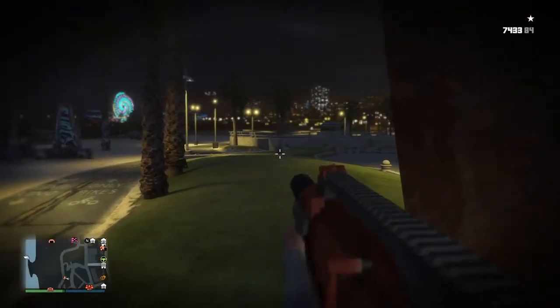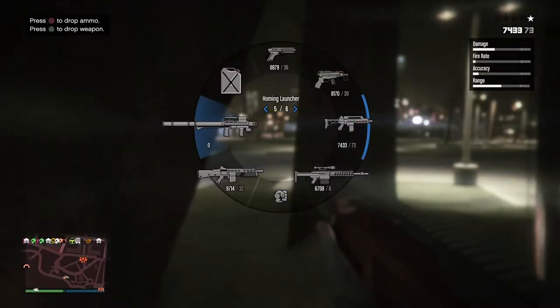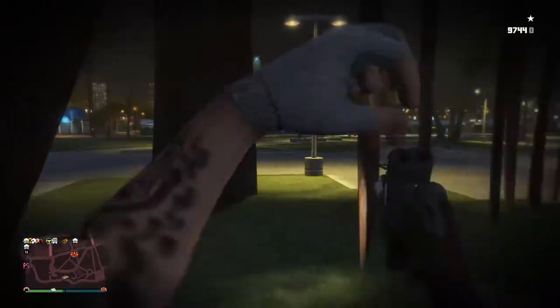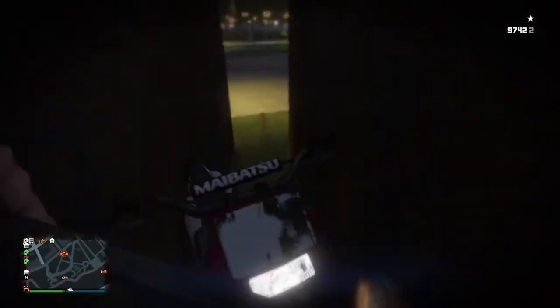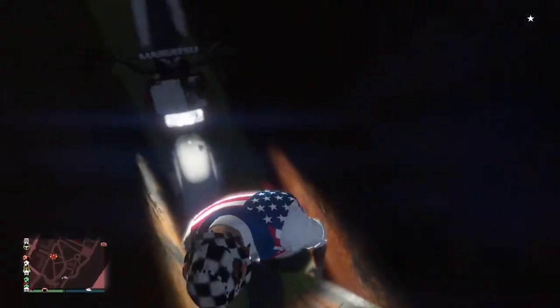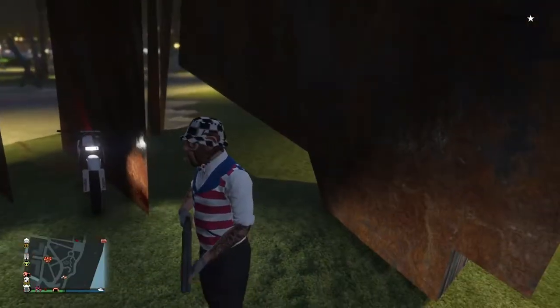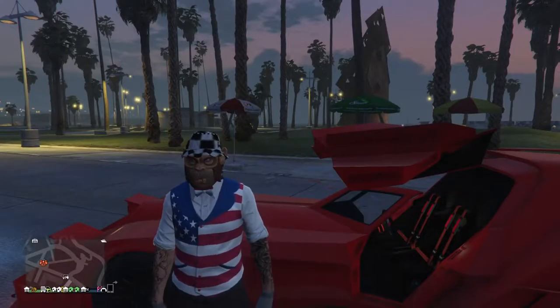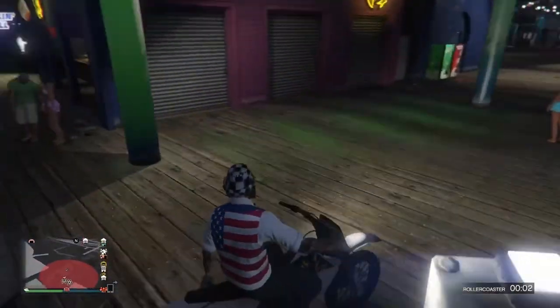From inside the statue, you can shoot out and get the cops after you — it's pretty cool. You can shoot rockets out and no one can kill you, even if they shoot a rocket at you. And if you want to, you can just walk right out again. It's pretty simple, and the Sanchez is the easiest to use. Let's move on to glitch number two.